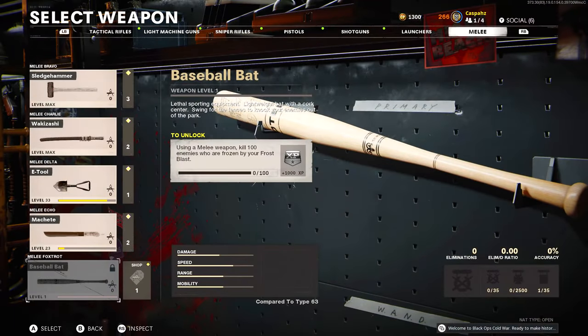The zombie-specific challenge requires you to use a melee weapon, get 100 kills with that weapon, and the enemies that you kill must be frozen with the frost blast field upgrade.